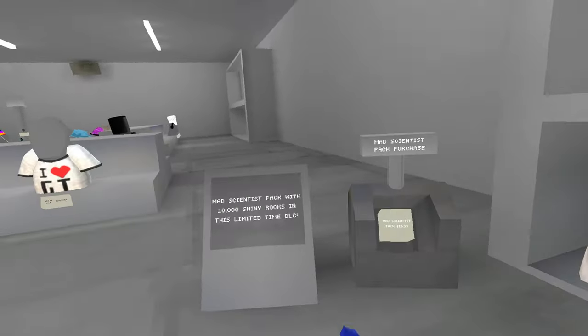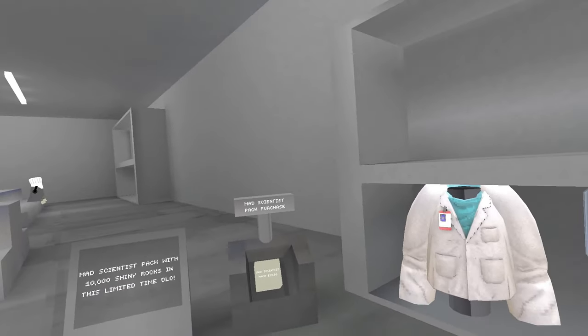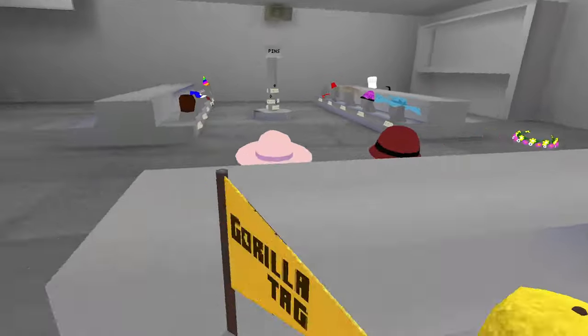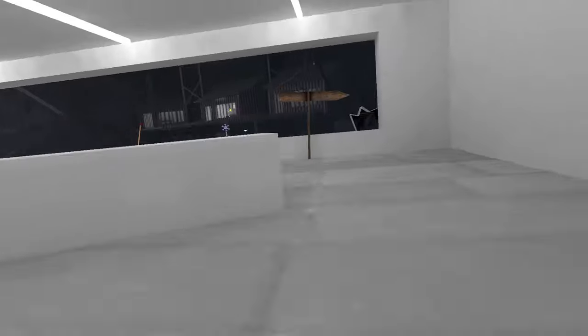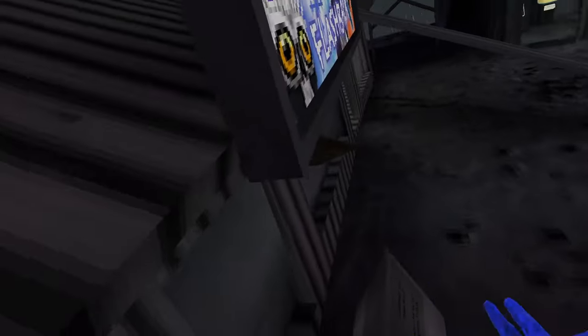As you can see, the Mad Scientist pack here — you get 10,000 Shiny Rocks and these three items for $30, or wherever it is for you. That'll be leaving in just one week, along with all these Winter Flashback cosmetics, this Science Item Shop, and this Winter Flashback sign, and all this snow will be melting.